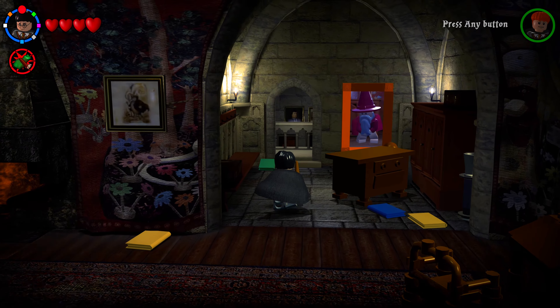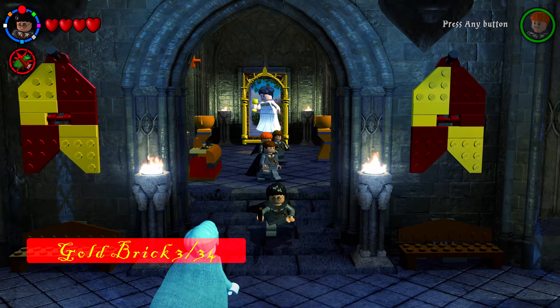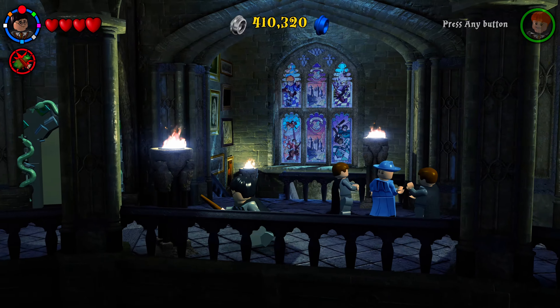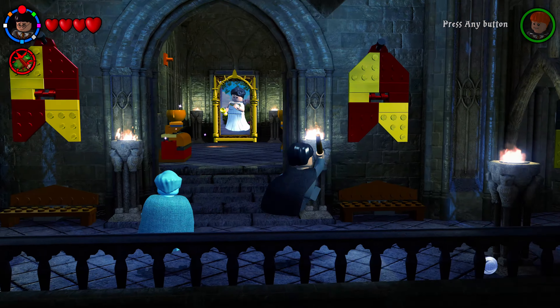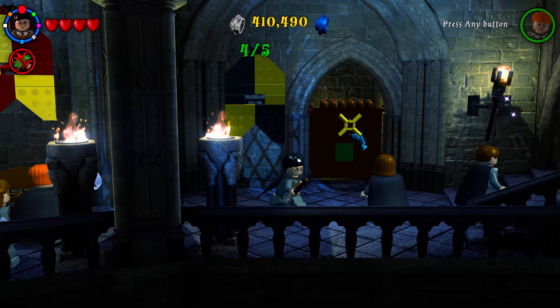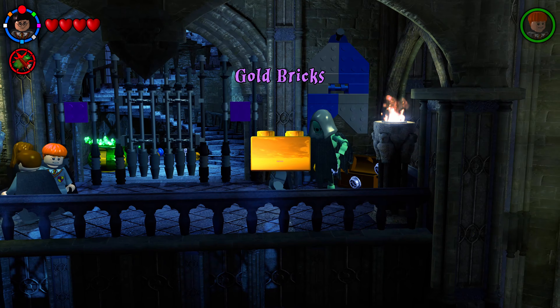Exiting the Gryffindor common room puts you into the house hallway, which leads to all the house dorm rooms. Shoot all five house banners — two Gryffindor, one Slytherin, one Hufflepuff, and one Ravenclaw — and when you shoot all of them you'll get your next golden brick.